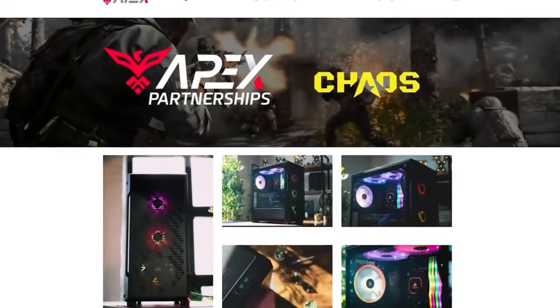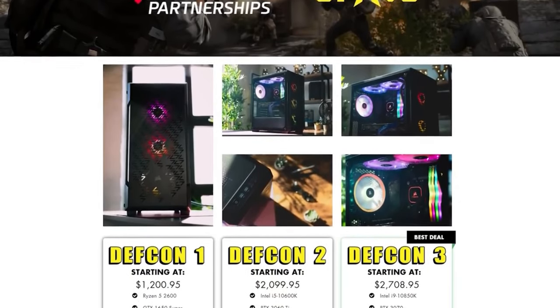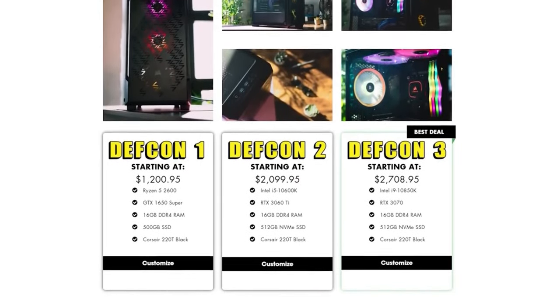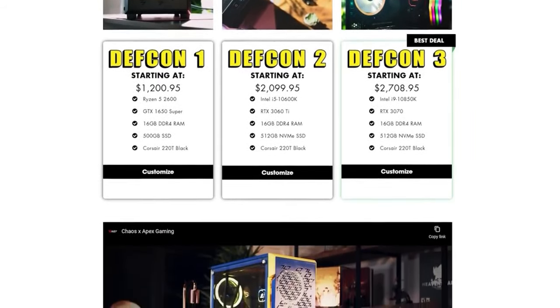If you are in the market for a new gaming PC or a new gaming laptop, check out Apex Gaming PC. Specifically, check out the Chaos DEF CON line. Team Chaos has their own line of PCs. Use code CHAOS, build your custom PC — whatever you're looking for. The link is in the description.